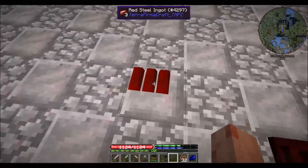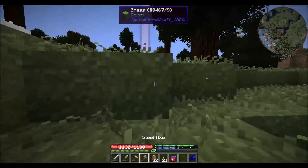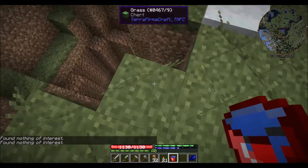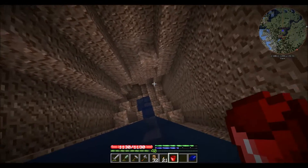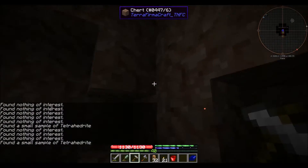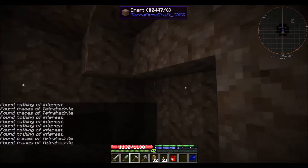Now just three red steel double ingots — it's only three red steel though, can't be that bad. So there's some tetrahedrite around here. Unfortunately I don't see it from the top, but there is an ore piece, so we're going into a hole — this hole right here. Just gonna drop down. Small sample, small sample, traces, getting further away. Nothing, nothing — I think it just might be this way. Too low.